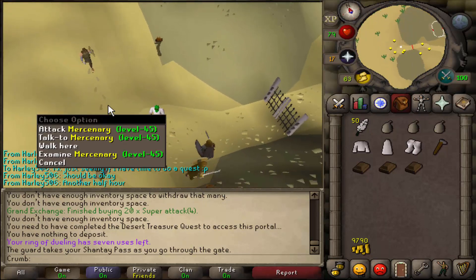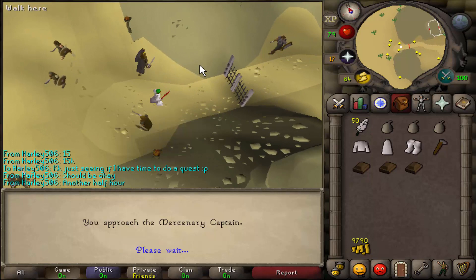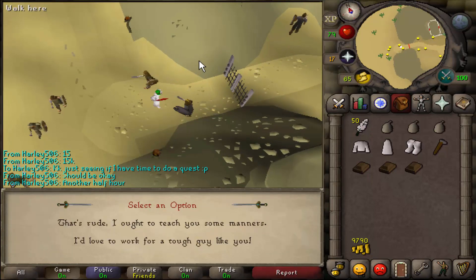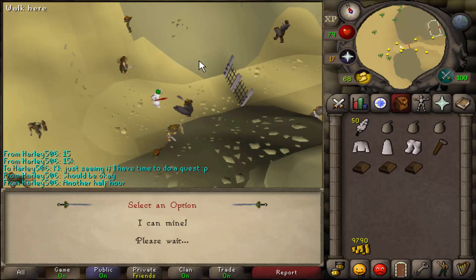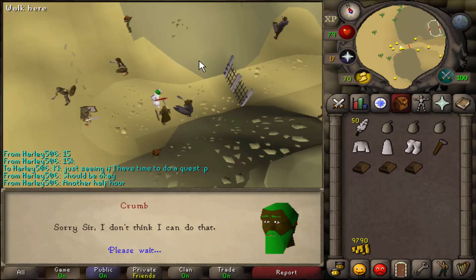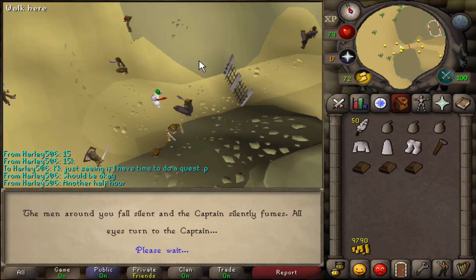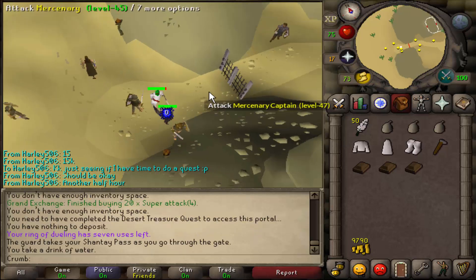Once you are here, talk to the mercenary captain. Ask him wow a real captain, then say that you'd love to work for a tough guy like him, then say can't I do something for a strong captain like you, then say sorry sir I don't think I can do that, then say it's a funny captain who can't fight his own battles. He's going to attack you — go ahead and kill him.